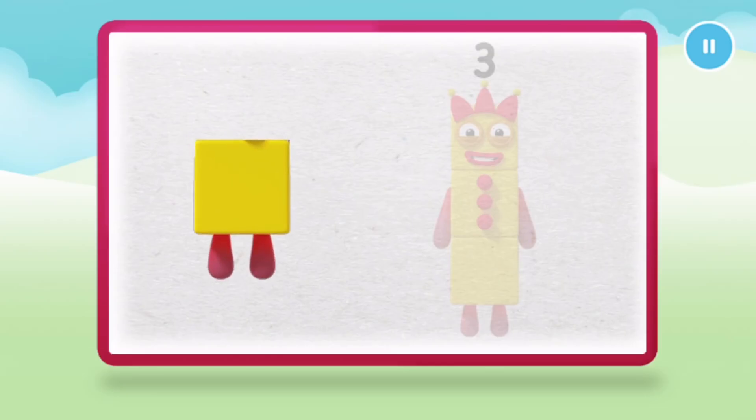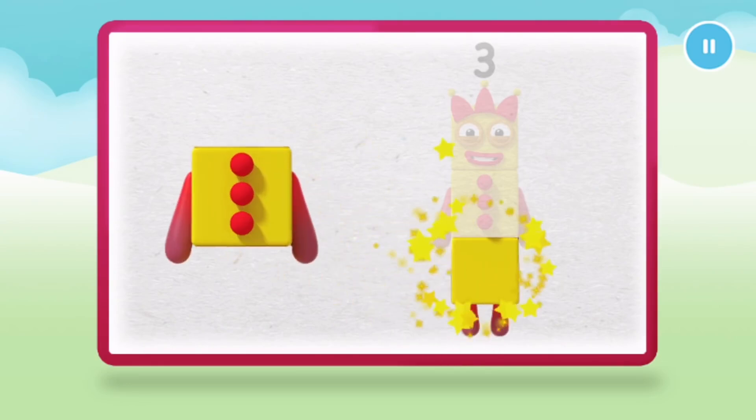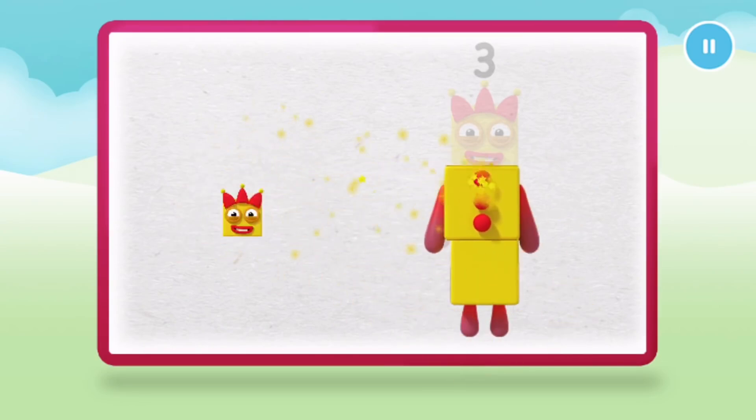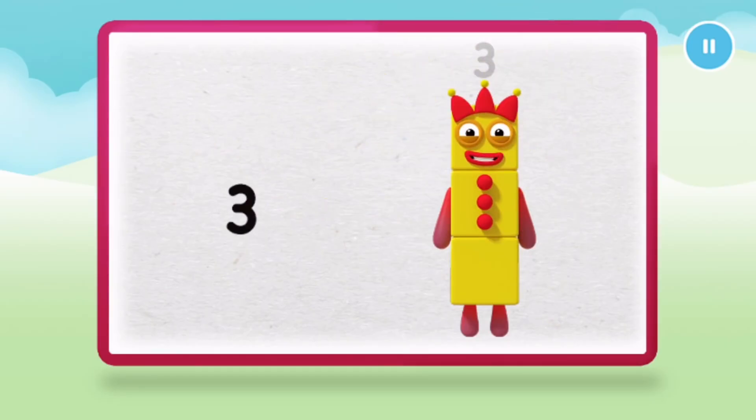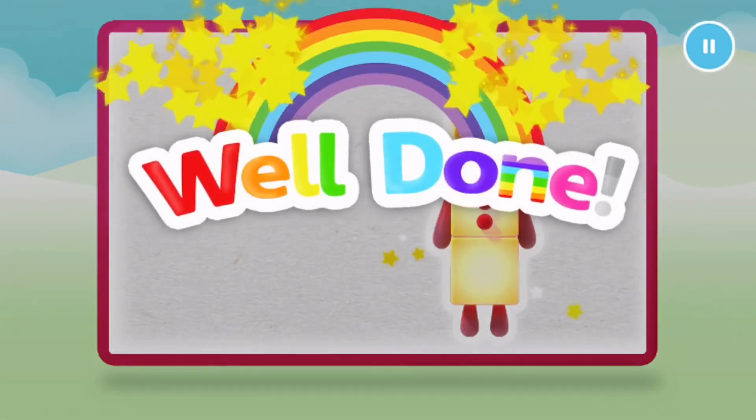Let's make number block three. One, two. One more to go. Three. Now the numberling on top. Well done.